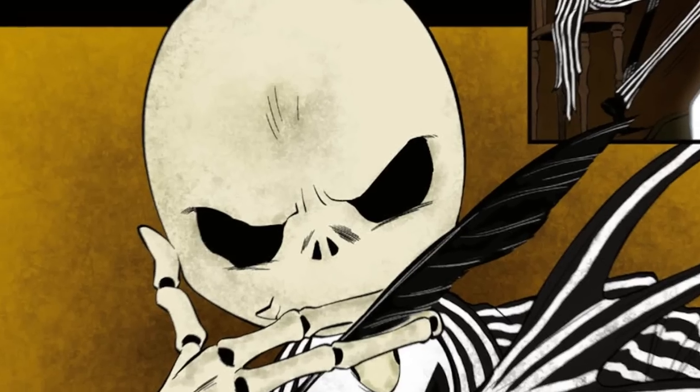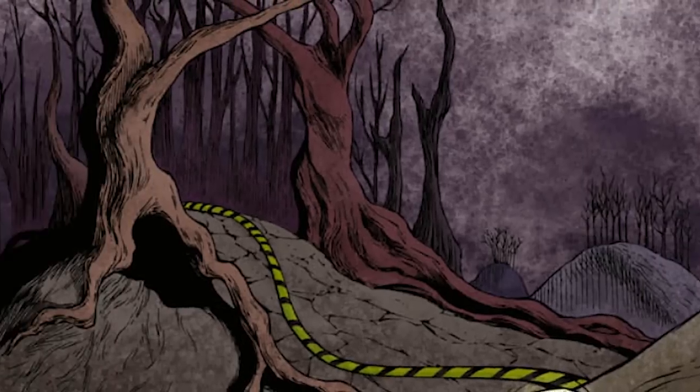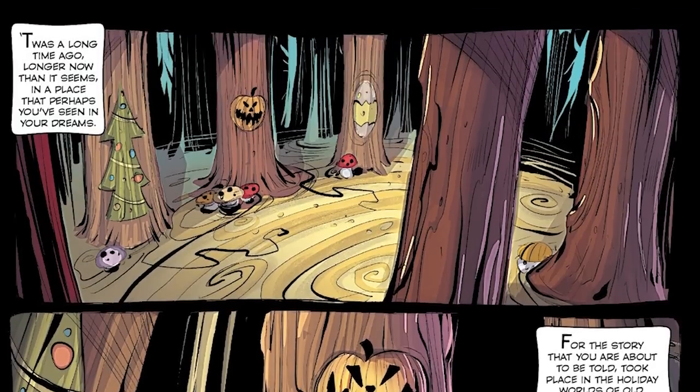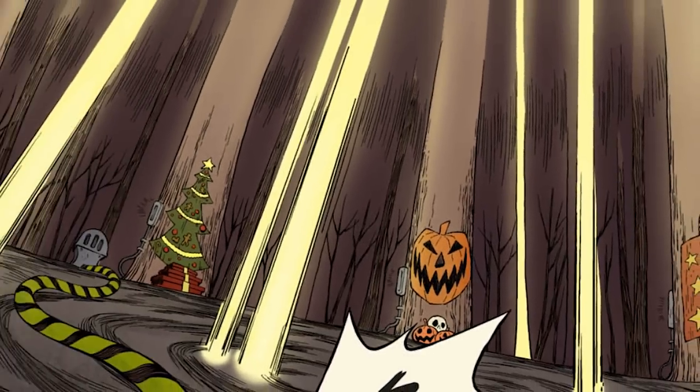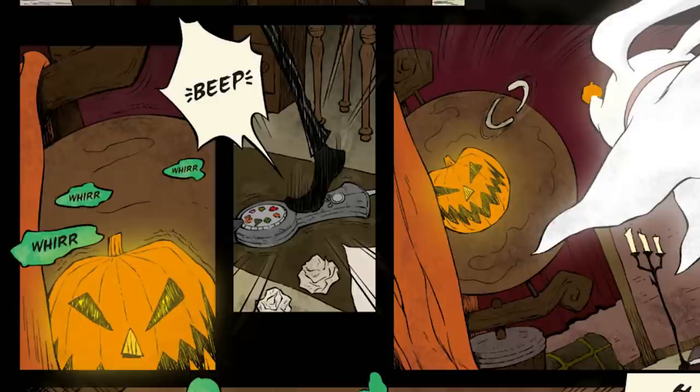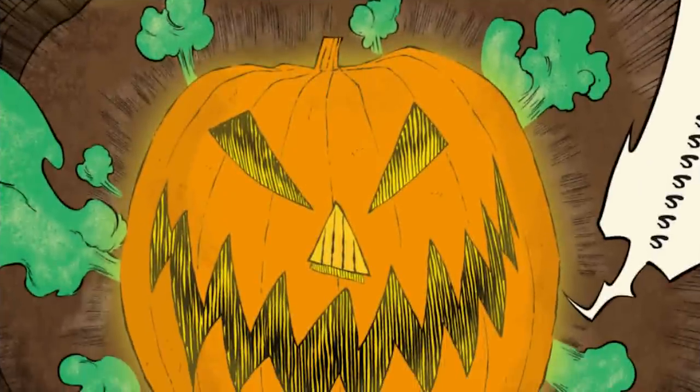Spoilers ahead — the book establishes that those aren't the only magical doors that exist. In the years since Jack attempted to take over Christmas, we're told that he has been exploring all of the holiday worlds. His knowledge of each of the towns, his relationship with the leaders, and how all of the trees worked has grown immeasurably. We even learn in the manga Zero's Journey that he's been working to connect all of the doors to a portal so that he can even more efficiently travel between them.